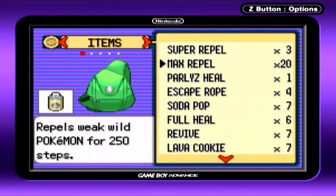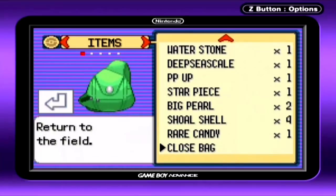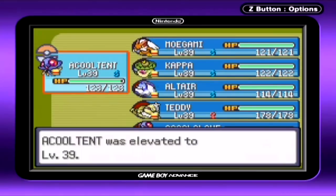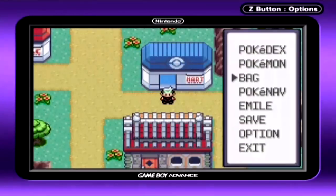I went ahead and bought the less cost-effective Max Repels, because I'm lazy and this store doesn't sell Super Repels. I'm going to use my Rare Candy on Torchic, because he's far from leveling up and is the lowest level Pokemon on our team at the same time.